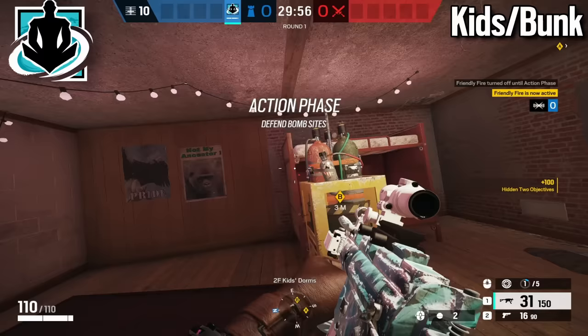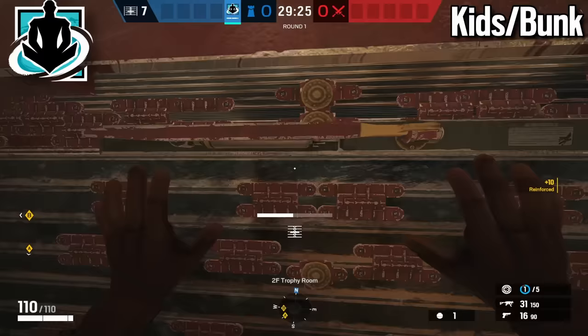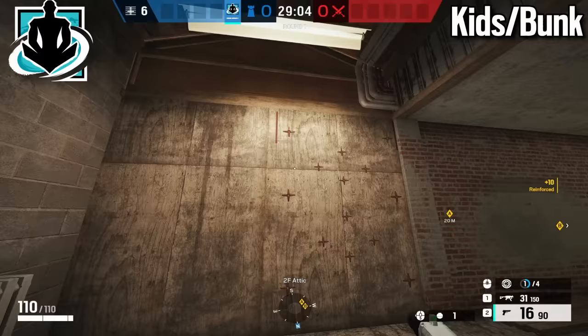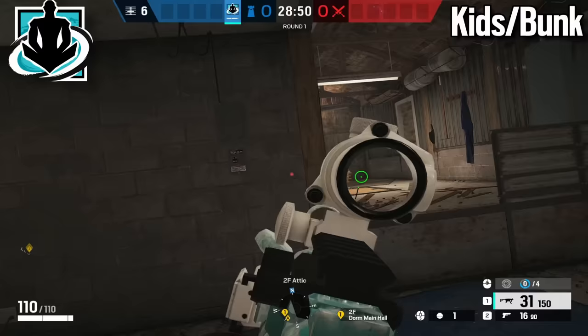For the next operator on Kids, you're going to want to pick Wamai. If your Cade doesn't bring a shotgun, Wamai can impact the rotate there. Have Wamai reinforce the game's wall here, then run over and reinforce the wall where the attic head holes are. Then reinforce the wall next to the rotate. Throw magnets in attic and inside of trophy, then have him play inside attic to hold that side of the map. You can also have him throw magnets on double window to support your team and hold off pushes from master or trophy.